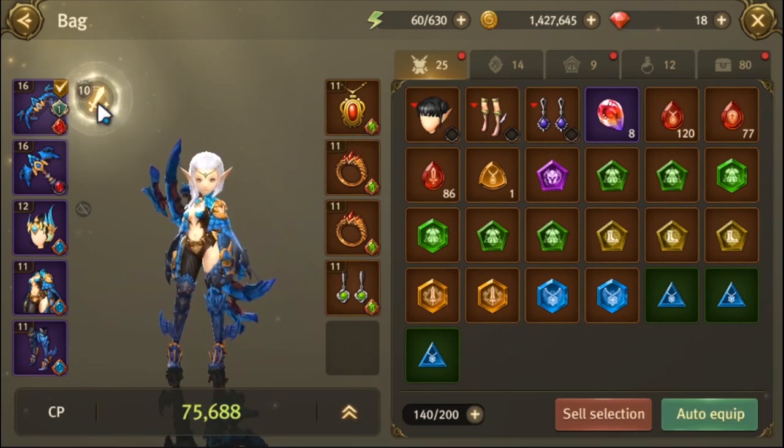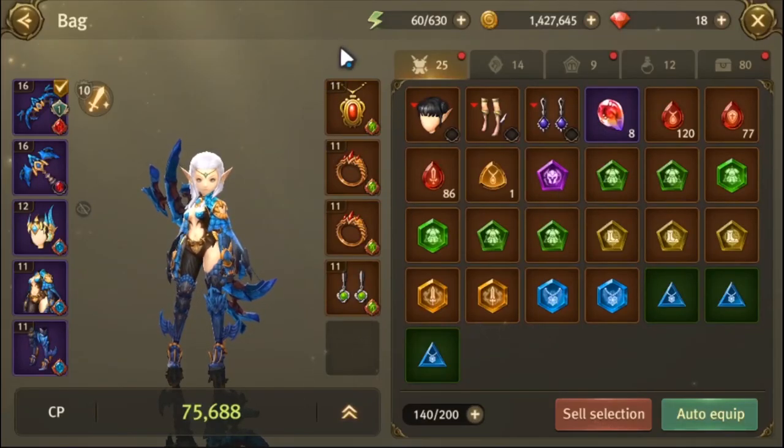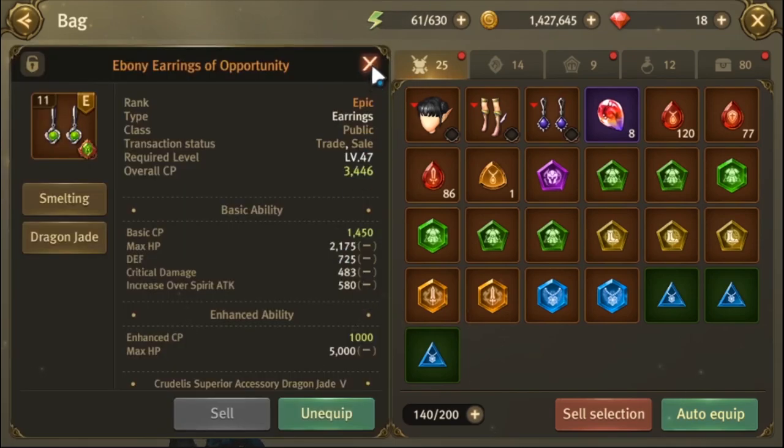Also make sure you aim for the enhanced equipment set effects. Having all of your gears at plus 5, 10, 15, 20, 25, 30 will have set effects beneficial to you. For accessories, it's always nice to start with the Hagen set if you can obtain it and skip everything else until you get to the Ebony set. The same rule applies with the Ancient and the Akasha sets.